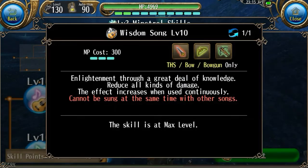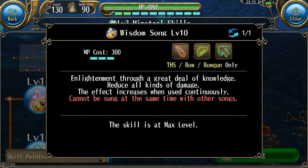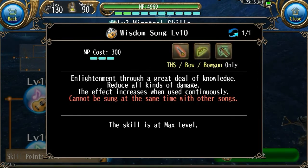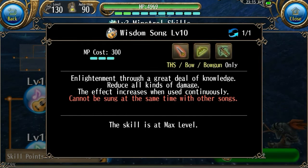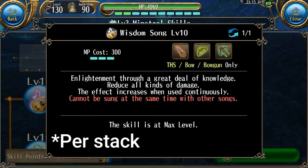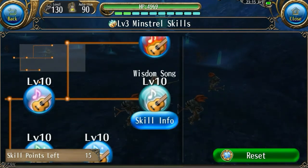The next skill is Wisdom Song. I believe it increases your resistance by 2.5% per stack, which totals up to 25% resistance — which is actually a really nice buff. The exact equation is not exactly 2.5% per stack, but that is essentially what it is. I also forgot to mention that both Wisdom Song and Passion Song last three minutes.